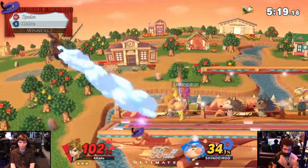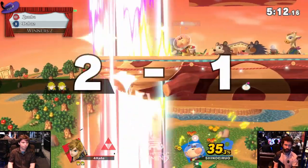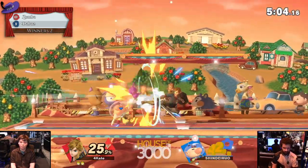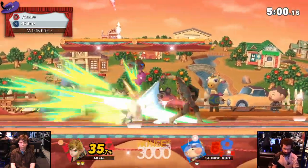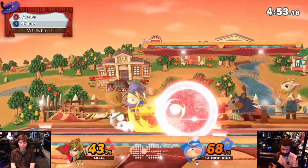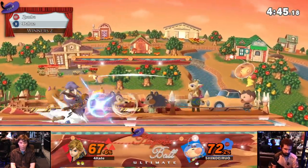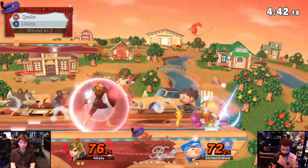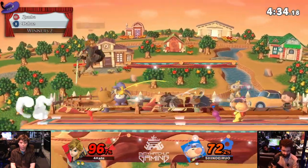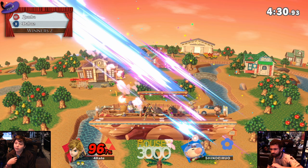DaBuzz is the master of comebacks — wait and see. He's got the edge guard, he's got the spike — oh, hold on, he's dead. That definitely looked like a miss input of some kind because he just up-B'd when there was no pressure coming toward him. Some shenanigans afoot, but Zamba has a whole stock to play around with. DaBuzz got himself back on board with just the one Pikmin. He charged that up-B — he wanted the shield break, or a spot dodge punish. He killed him — Forward Smash! It's game two, going to Zamba.